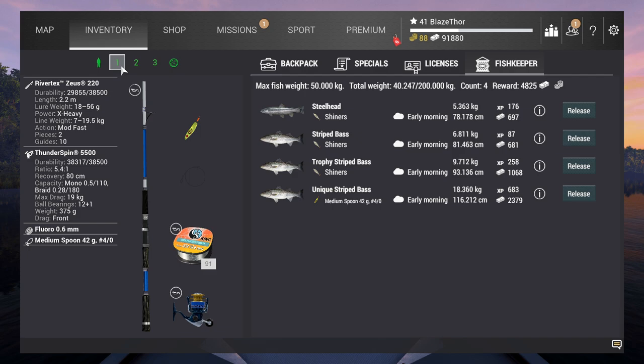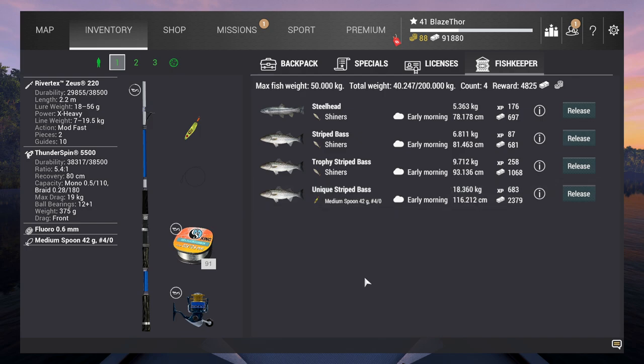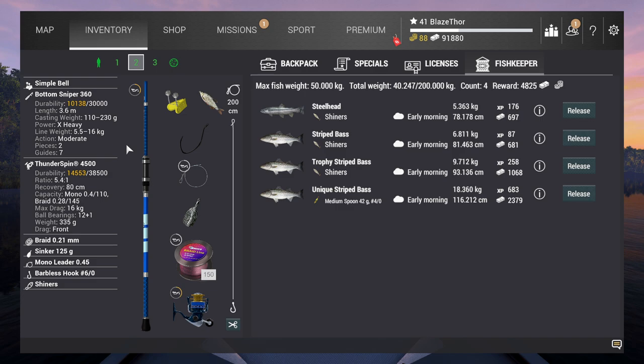The reel is 19 kilograms, the fluorocarbon line is 18.1 kilograms, and the medium spoon. First cast I had the unique. What we're going to do is fish with the bottom rod with the bobber setup, and while those rods are in the water we fish with the spinning setup - that's the plan. The other setup is the same: Bottom Sniper 360, Thunder Spin 4500, braid 0.21, sinker 125 gram, mono leader 0.45. I'm now using the barbel hook 60 - first four days I used the 40 and I don't see a difference.